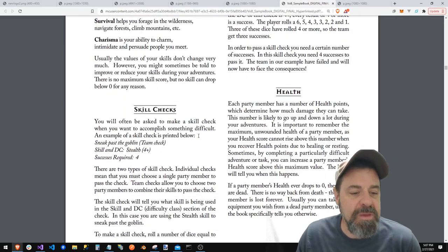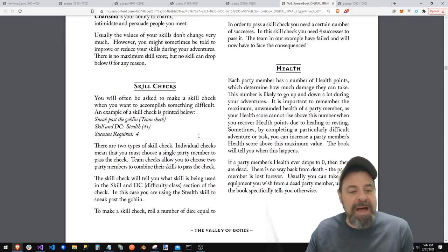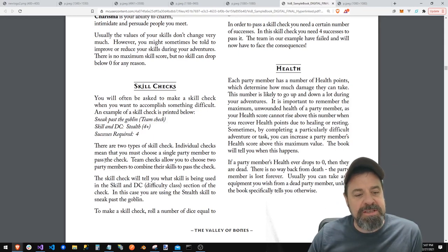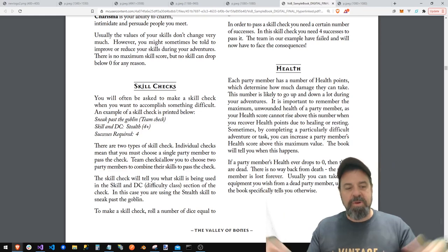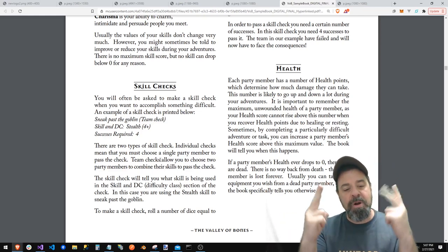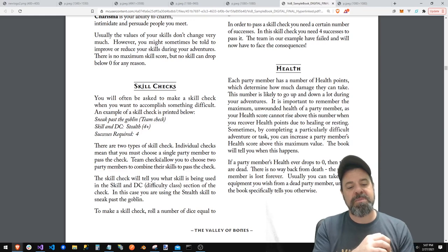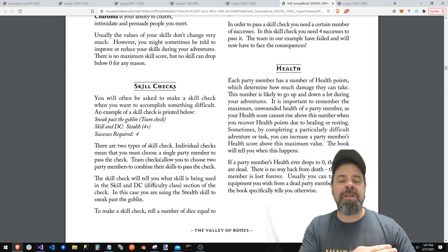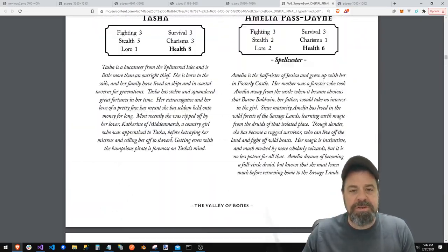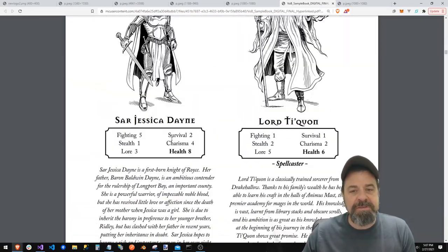We'll have skill checks — for example, sneaking past a goblin. There are two types of skill checks: individual checks, which require a certain person, and team checks, which allow you to choose two of your party members to combine their skills to pass the check. You pick four of the six available party members.